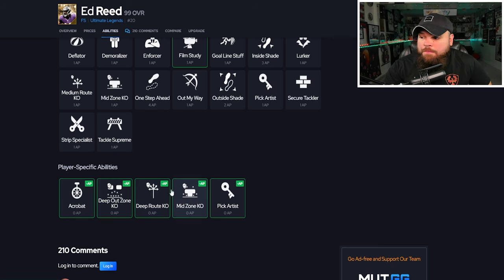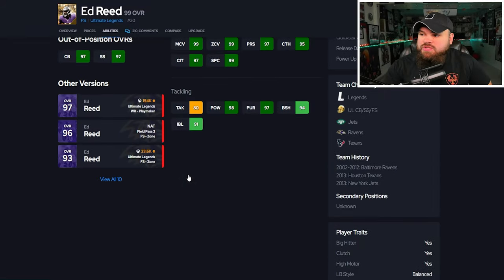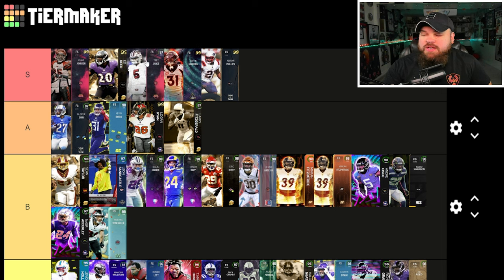For abilities: deep out zone KO, deep route KO, and mid zone — all for zero AP. He's really valuable whether you want to run man with deep route KO or hybrid with deep out and deep route. He's extremely versatile, no doubt about it. I'm putting him S tier. Trey Lance with Tackle Supreme keeps him relevant, but I think Ed Reed overall will play better than Trey Lance.